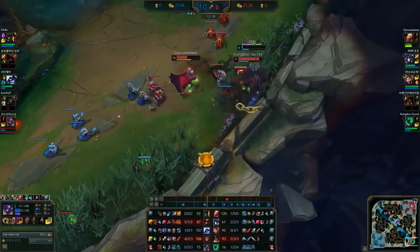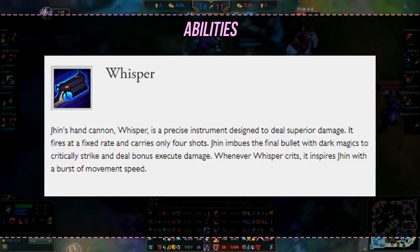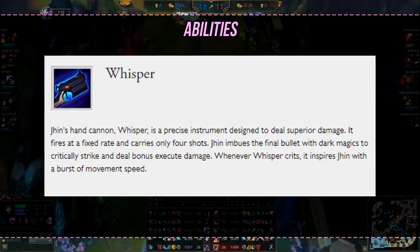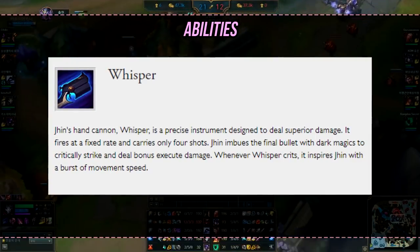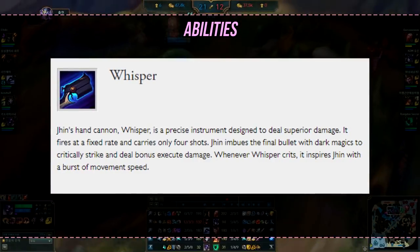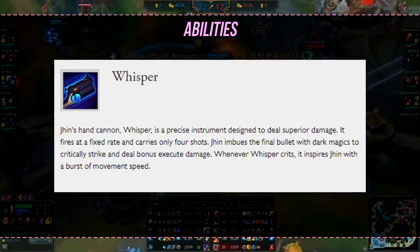I know many people will probably skip this portion of the video, but bear with me. It's always nice to remind yourself of the abilities and what they do. Even if you think you know everything, there's always a chance you missed out on something. So the first ability we'll go over is his passive, Whisper. It has two parts. First part is called Death in Four Acts, which allows you to only have four bullets in the mag, and after you empty them, you need to reload. However, the last bullet will always crit — it's the red one — but that's not the end. The last bullet is also an execution attack, meaning it deals a percentage of a target's missing health. So the lower the person is, the more damage the fourth shot will do. That's why you see Jhin players one-shotting people out of the blue.